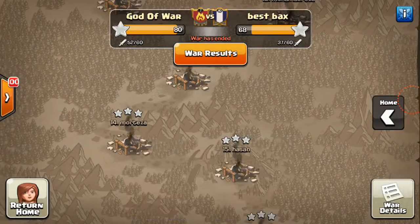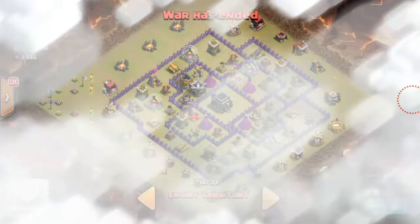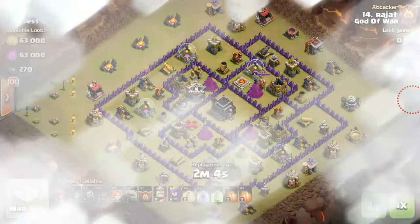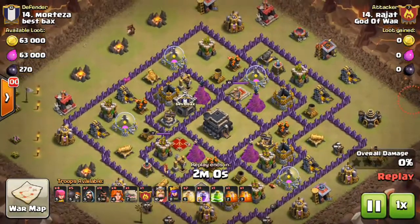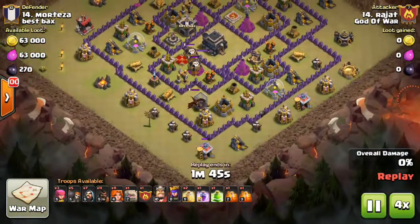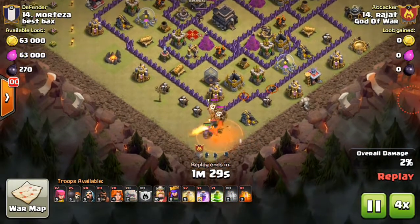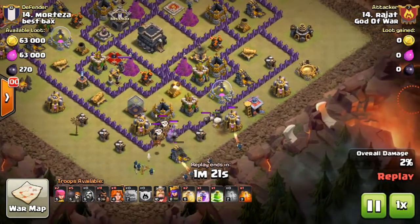This is a tutorial to show you the GoVaHo attack, and I'll show you that attack on different types of bases. Look at this base — this is the base commonly used in early Town Hall 9. This attack is done by Rajat, and it's nicely done. One Hog Rider is used to lure out the CC because the CC could be dangerous to the Valkyries and Hogs. Nice placement of a poison spell to take down the Dragon, and there goes the Golem to create the funnel.